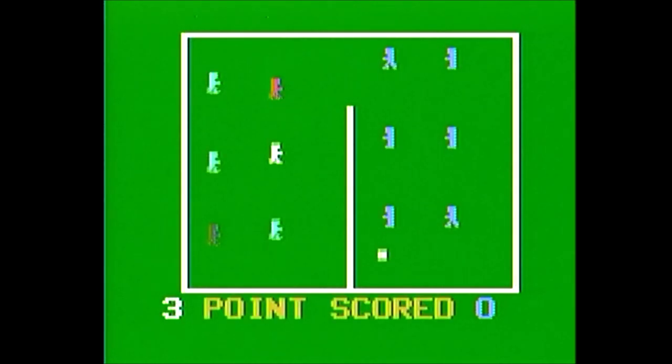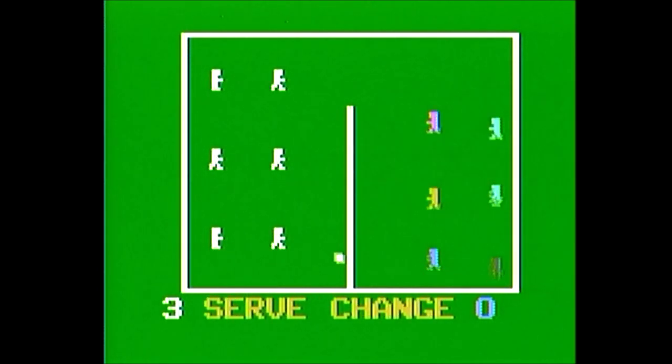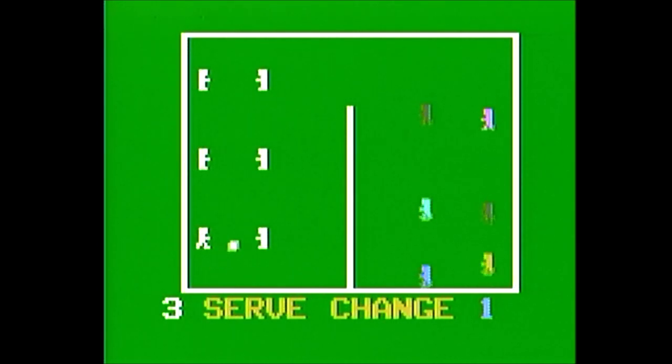Volleyball is a volleyball game for one or two players with one standard mode of difficulty. When the game begins, you move the controller to let the computer know a human is playing. If neither controller is moved, the computer will play against itself. You serve and hit the ball by moving the joystick in the direction you want to hit. If a player is not moving when the ball touches them, the ball will pass through them. Holding down the button while hitting can spike the ball, increasing its speed.